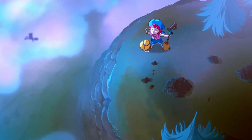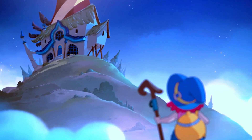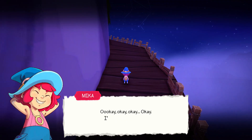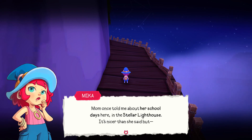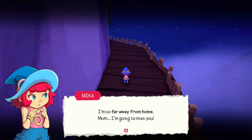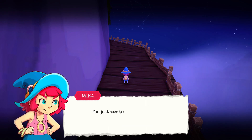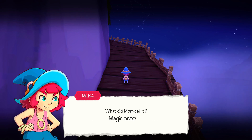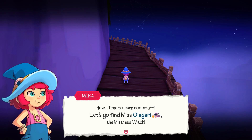This is adorable. So let's begin here. Mika — okay, I'm not nervous at all. Mum once told me about her school days here in the Stellar Lighthouse. It's nicer than she said, but I'm so far away from home. Mum, I'm gonna miss you. All right, Mika — be cool. You just have to give this letter to Miss Oligari to get into her... what did mum call it? Magic school. Now, time to learn cool stuff. Let's go find Miss Oligari, the Mistress Witch.